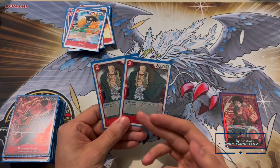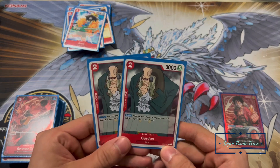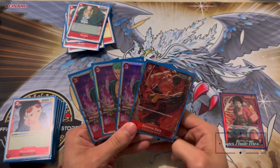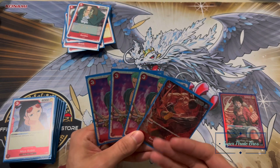Next up, a couple more 2k counters. If you want, you can use it for that, or use him to unburden your hand — on play you place a card from your hand at the bottom of the deck and draw one. Not bad. I'll just play him at two.